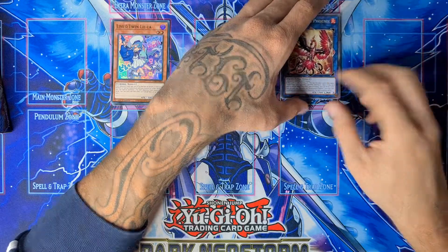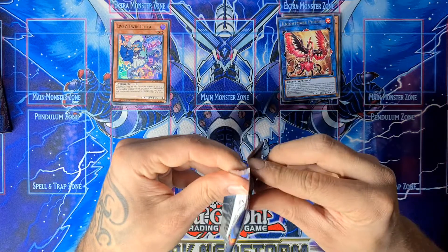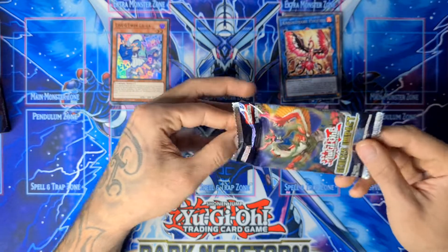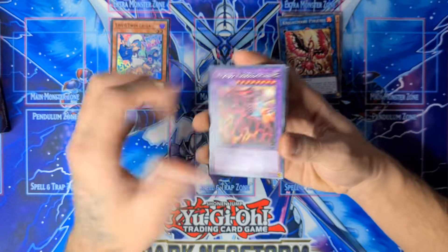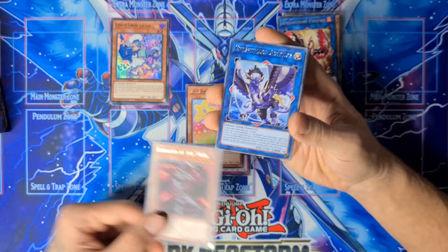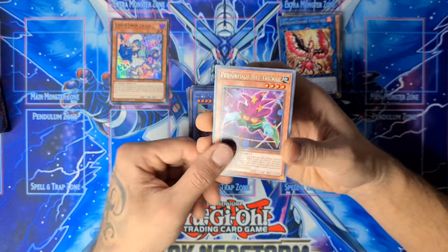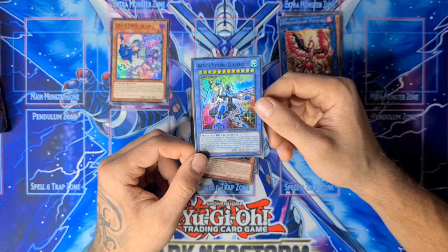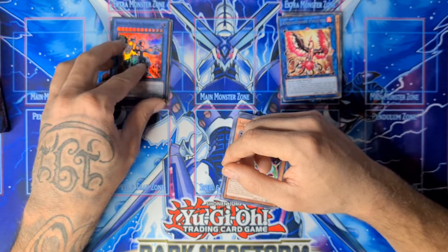Nightmare Phoenix also comes in as a collector rare, same for Nightmare Unicorn I believe. Nightmare Griffon, Herald of the Ultimateness, Hat Tricker, and a Drytron Meteonis Quadrantids. This is the new archetype I talked about — an archetype with a lot of potential.